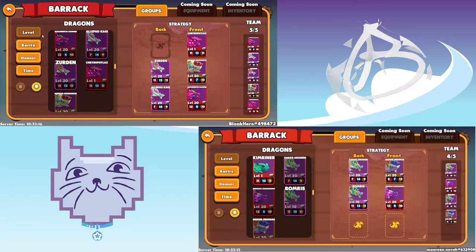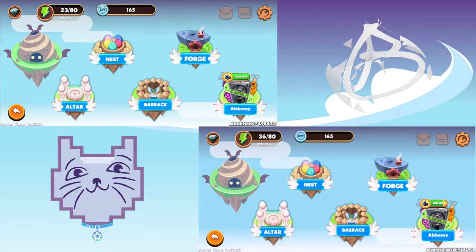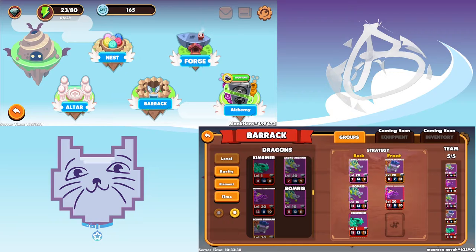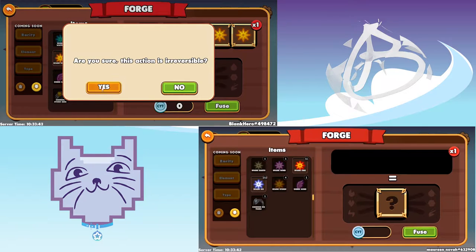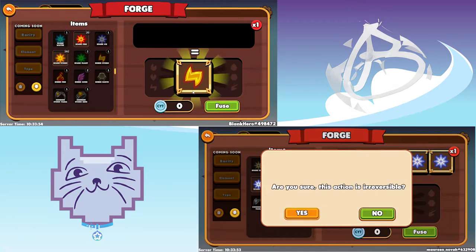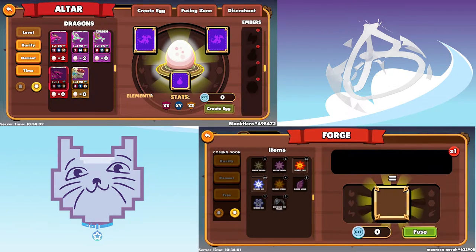At least we have another fire dragon here so we can probably beat higher story mode. And then after that go to forge. Did you put your dragon in barracks yet? I forgot how — you go to barracks and just drag your dragon to the front. Yeah, like that. Good. Then go to forge and make more — drag your ice like this, drag it here, and then fuse.